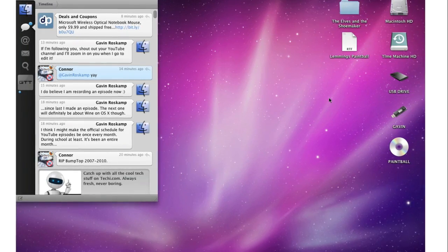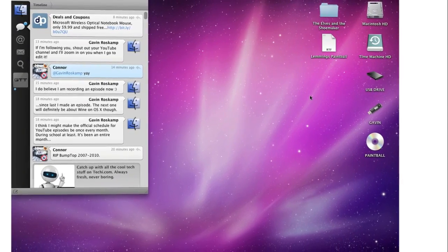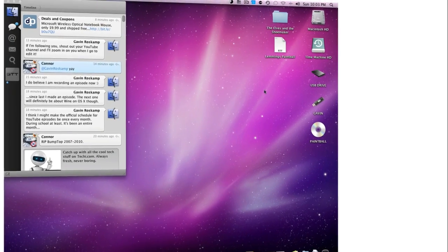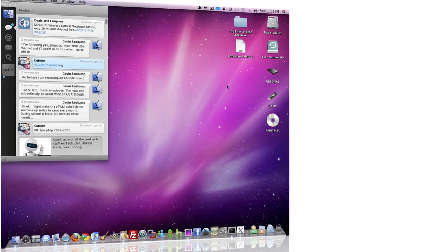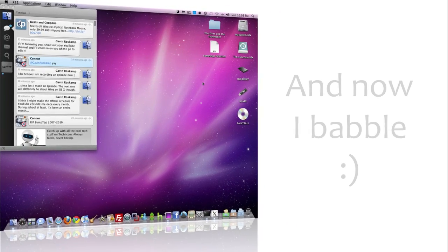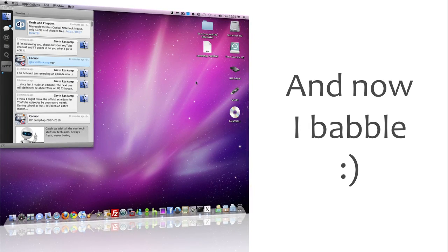There are a lot of applications that do not work. A lot of games don't work because they require high-end graphics. The Sims won't let me type in my serial number, which is a problem. The Sims 2 requires DirectX 9.0, and I think Wine only supports DirectX 8, so that's a bummer too.